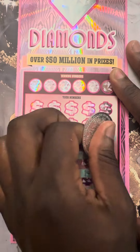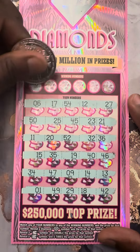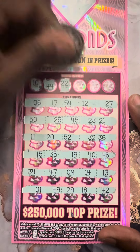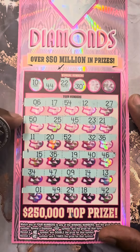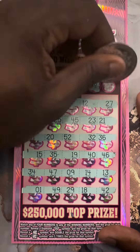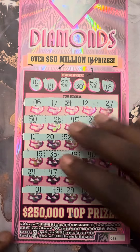Hopefully this will be a fun session and we can find some big wins at the end of the packs. Bought this at the Valero down the road from my house — they always have big winners, we will see. All right let's get some matches: 10 and 44, 10, 44. Number 22, number 30, number 53. Last one number 48, 49. Nope, not on that one guys.